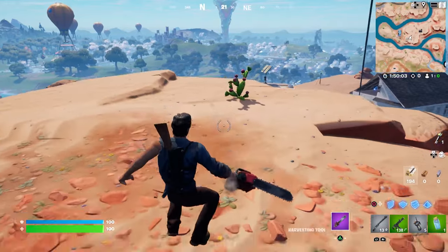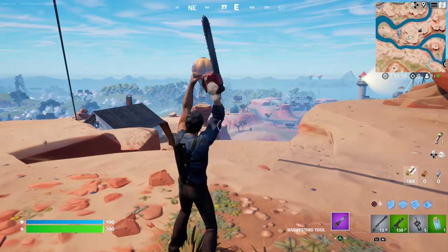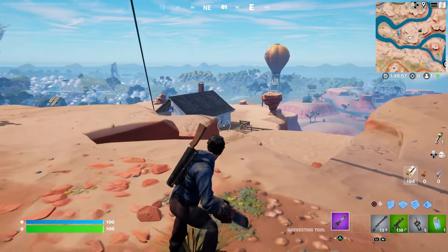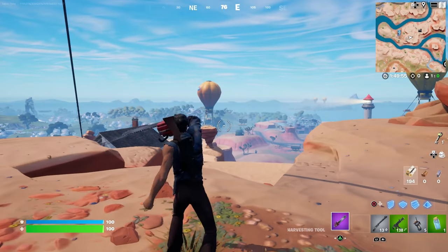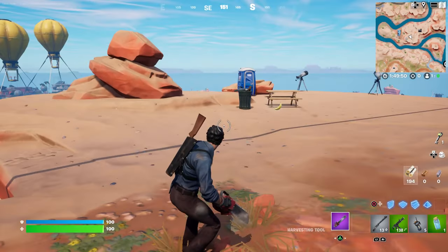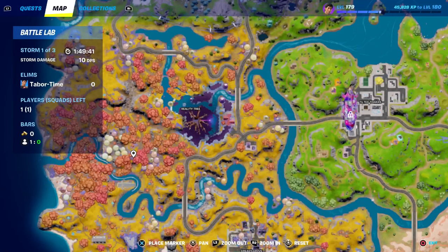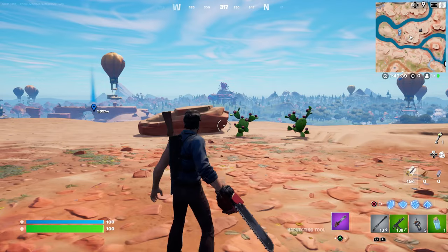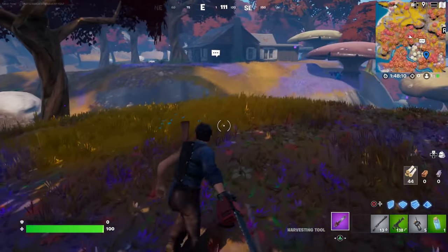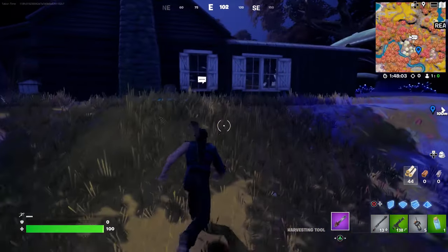The pickaxe is the highlight — just an incredible iconic horror character with his iconic weapon of choice from Evil Dead 2. I'm glad they put the Boomstick in there as well. If you weren't aware, his cabin is actually on the map over near the Reality Tree. I'm pretty sure this is it — the cabin looks like it's just southwest of Reality Tree.